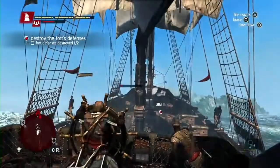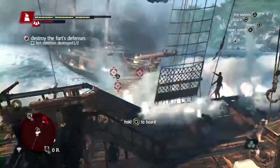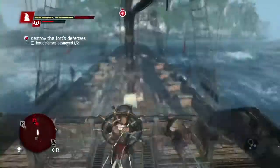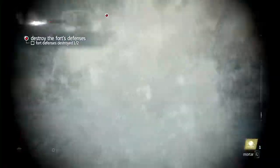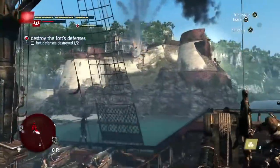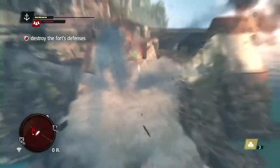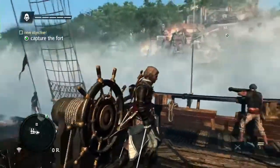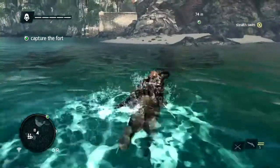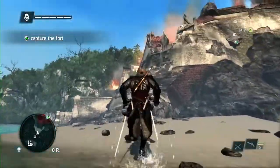Now the Brig is incapacitated so we can board him if we choose to. But since we still have a tower to deal with, we'll take him down and go finish off this fort. Even though we've weakened the fort, these towers still do a lot of damage so we still have to brace to defend ourselves. Now that the towers are down, we need to infiltrate to capture this fort. Seamlessly, we go from the naval straight into the fort tower we just destroyed. The seamless concept was something we knew we needed to push because it brings the gameplay and immersion to a whole new level.